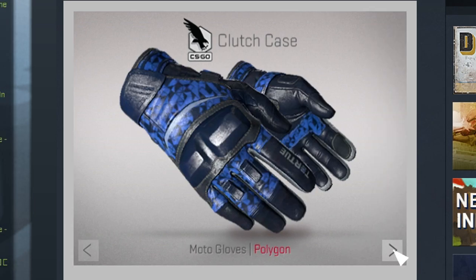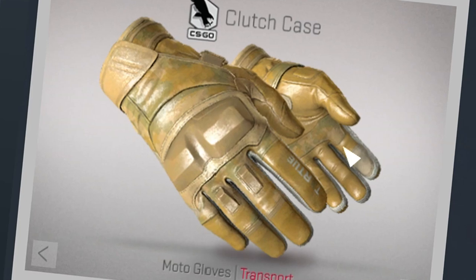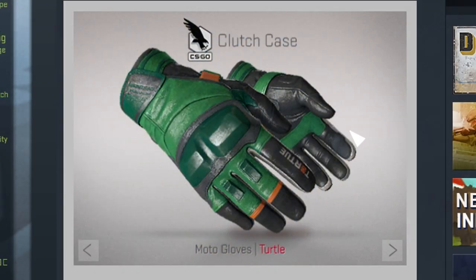Next is the Moto Gloves Polygon — it kind of looks okay, a little bit digital with all these polygons, and I kind of like the blue color but I'm not a big fan of the Moto Gloves. More Moto Gloves next — these kind of look okay but I'm not too happy about them. They're yellow, and we've already had enough yellow — these just look like piss and feces mixed.